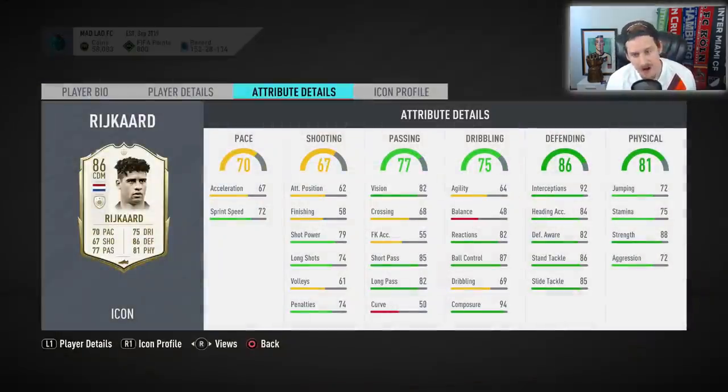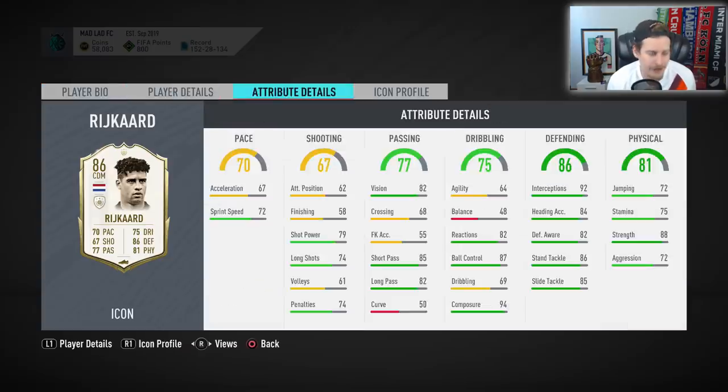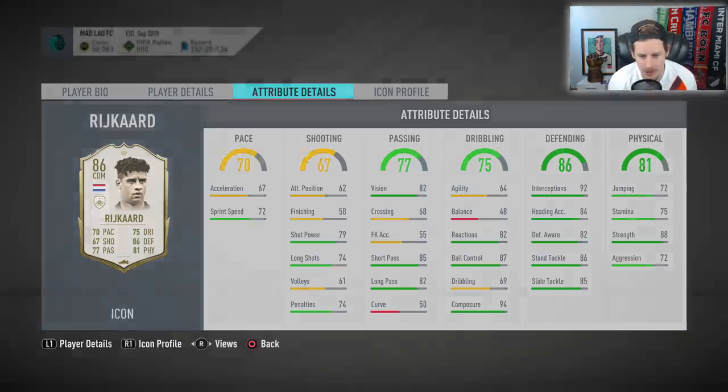Bobby Moore is my pick over Frank Rijkaard for the five-token selections. Frank Rijkaard — there are some nice stats, 87 rated in a stat, 88 strength, but outside of that you could find multiple midfielders that run circles around him. He's going to be a swerve at number five for me.